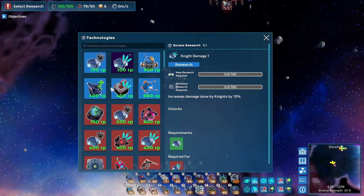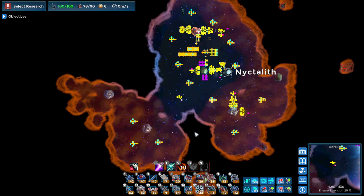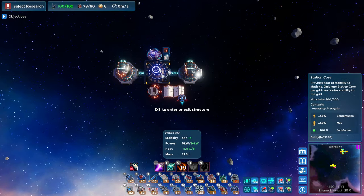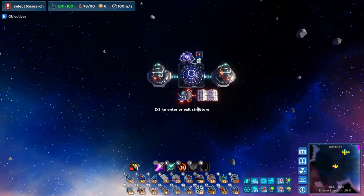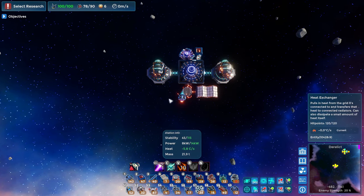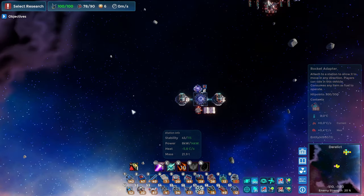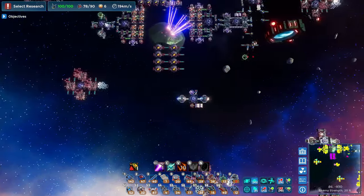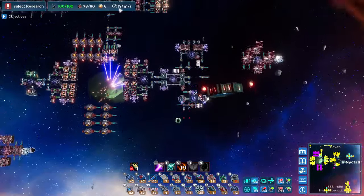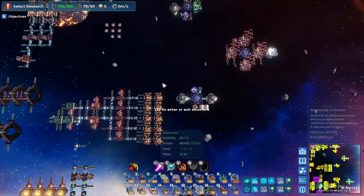On top of that, another couple of tips and tricks, because at this point you will find that your bases are becoming a little bit larger than they used to be, and that also means you're going to want to fly around a little bit quicker. What you can do is set up a very simple spaceship like this, with a couple of engines attached to it, and the more engines you add, the faster it will get. You can actually enter your ship by pressing X, and this will allow you to fly around a lot faster — I'm already going at twice the speed as before.